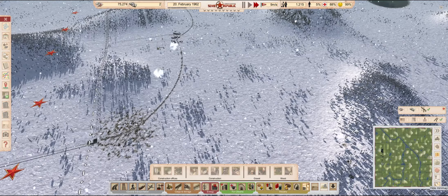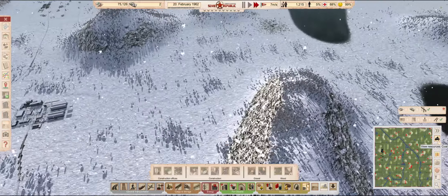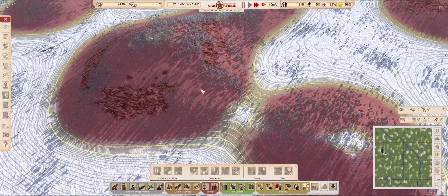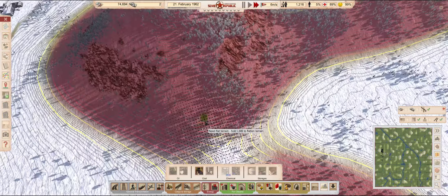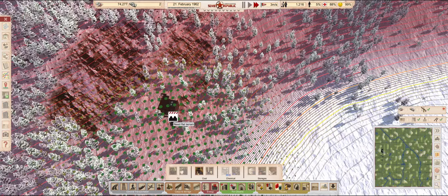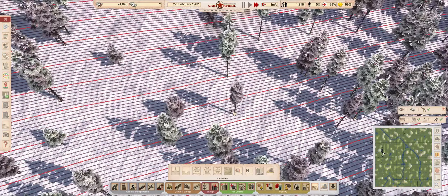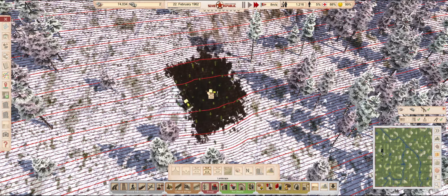Since all of our currently planned improvements are already under construction, let's start planning the next step — coal. According to the map, we should be able to find a patch of it near this narrow passage between these two hills. And sure enough, we have a decent amount of coal under this mountain. It will require a bit of terrain alteration, but it's far from impossible to exploit this area. By leveling this place, we can create a small shelf where we can place our first mine.